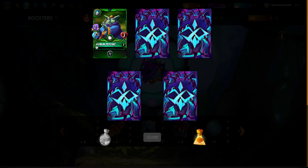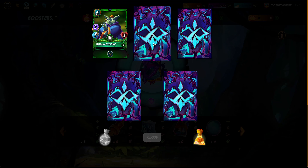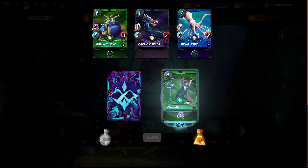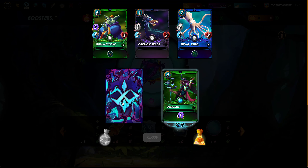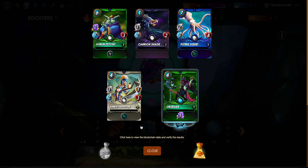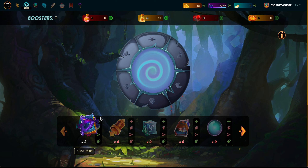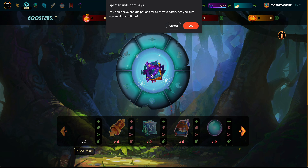Pack six with potions: Goblin Psychic, another Karon Shade, another Flying Squid, another Obsidian Summoner rare card, and another Sunkai Harvester. Not the best pack openings here, but hey - every card is real estate because you can rent them out.